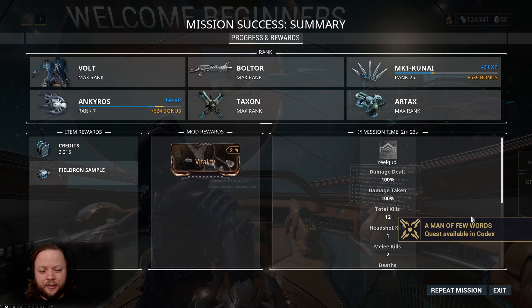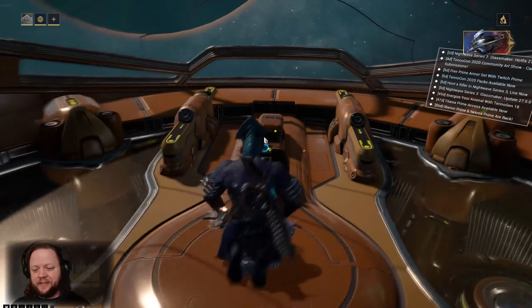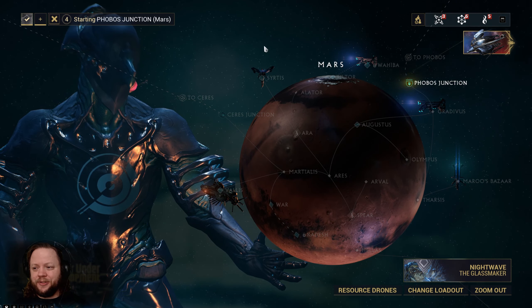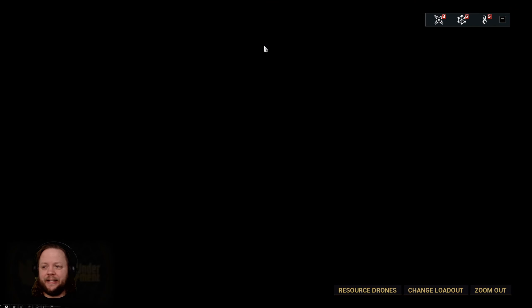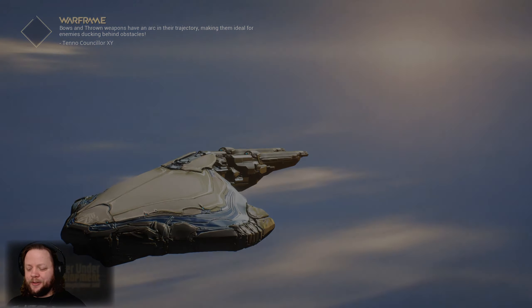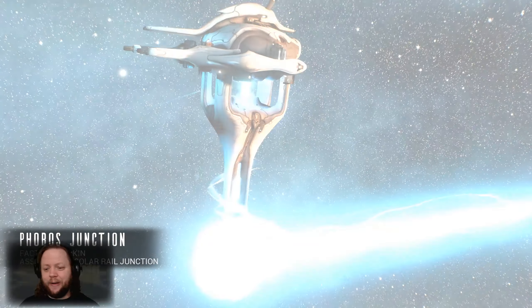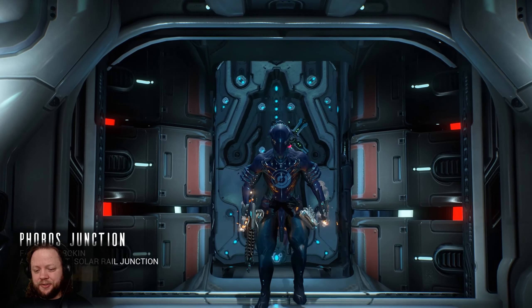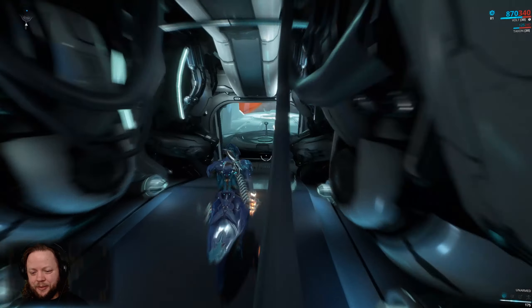As soon as we get done with the Phobos Junction, we'll probably call this episode. I might wait until next week for the next episode so that I have some time to get our MR up and get some more things prepared to show you guys. In the next one, what we'll probably cover is maybe getting through Phobos and setting up the Ceres Junction, or potentially how to farm the materials you need for your Archwing Launcher. The main thing is I want to get to MR5 so I can show you guys the Archwing Launcher and how all that works — it's actually more of a craft than it appears to be because it's a double craft.